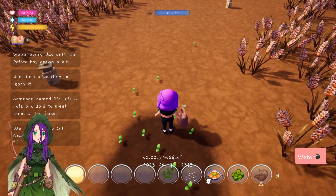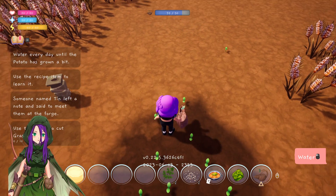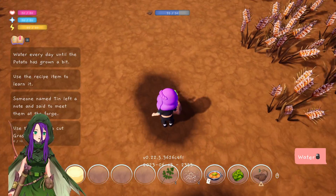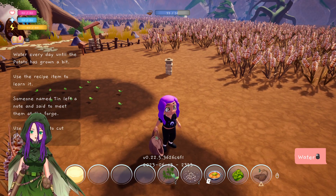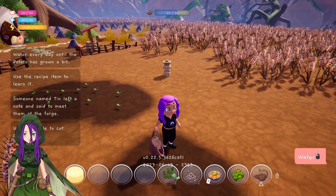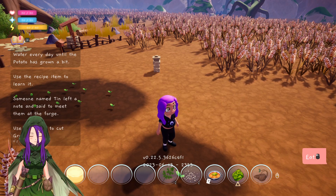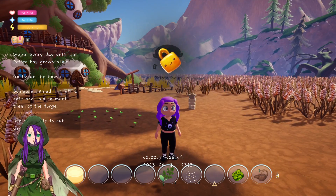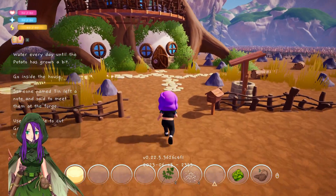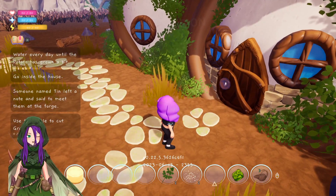You're not watering each individual one, you're watering the area. I suppose we better water this one that I've put all the way up there on its own. Water every day until the potatoes have grown — I've done that. Use a recipe item to learn it — just click on it. Go inside the house, so I've learnt how to make potato soup now. Let's go inside the house. It's a sickle to cut grass. Let's put it in the house first.